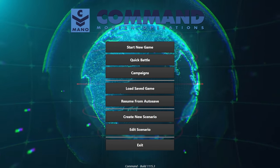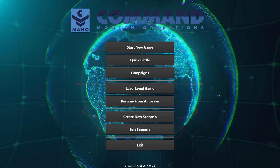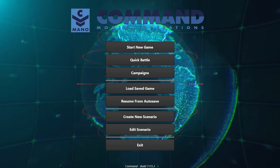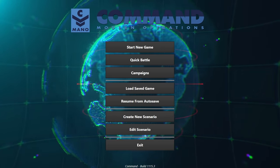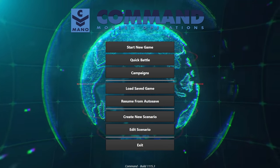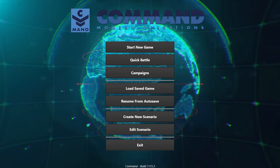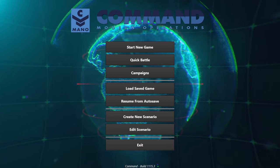If you already own Command Modern Air Naval Operations, you get a 50% discount until January 31st of 2020. If you bought it through Matrix, you can get your 50% discount there. If you bought it through Steam, you also get a 50% discount. So if you're a previous owner, you get a steep discount to upgrade to Command Modern Operations.